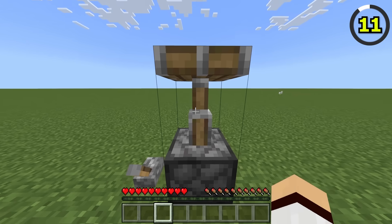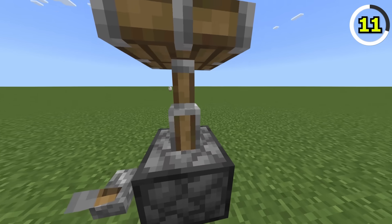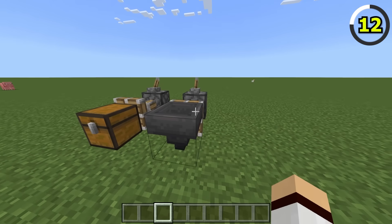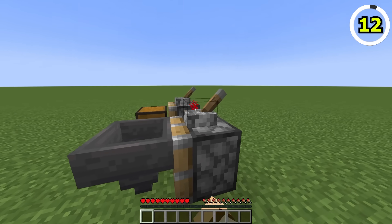Pistons look a little different in Bedrock Edition compared to Java. On Java, the extended piston arm is quite thin compared to the chunky Bedrock version, and the animation is different as well. Another difference is that pistons on Bedrock are capable of pushing certain tile entities, such as hoppers or chests. I'm sure many redstoners on Java are jealous of this feature.